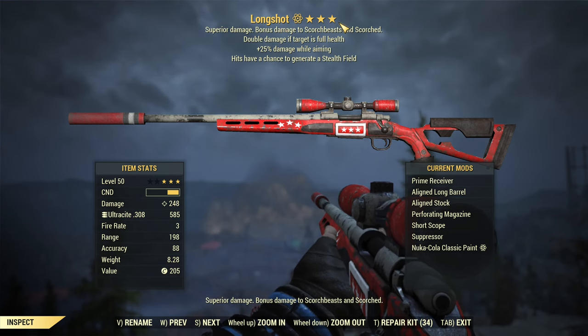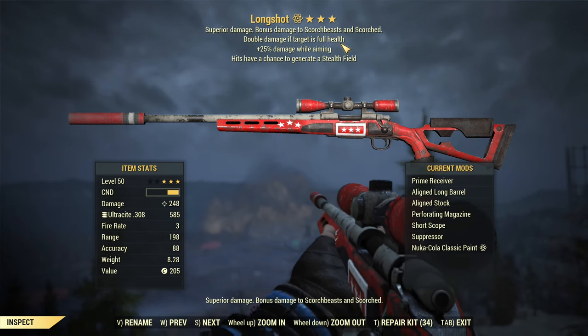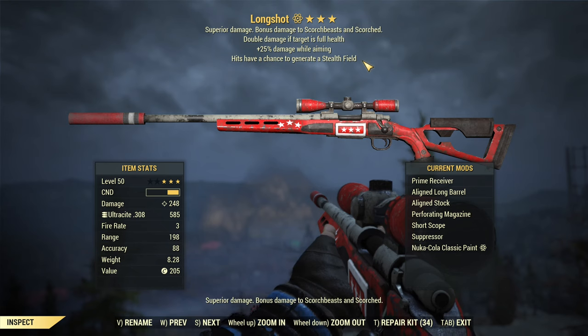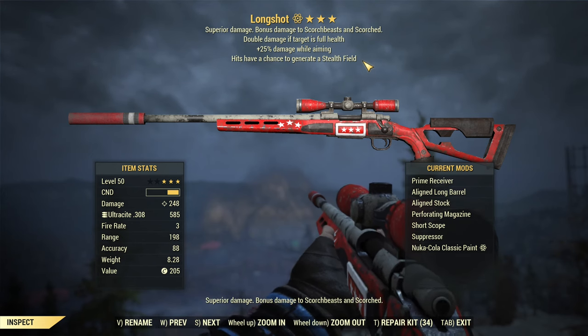Longshot comes with three legendary effects: Instigating, which is double damage if the target is at full health; 25% damage while aiming; and hits have a chance to generate a stealth field. The first two effects are awesome. The third one, in my experience, is not really useful, but it's there — it's better than nothing. So very good two effects overall.